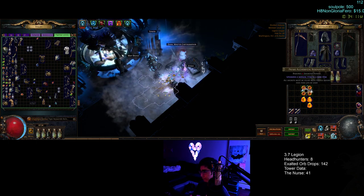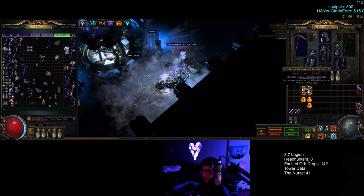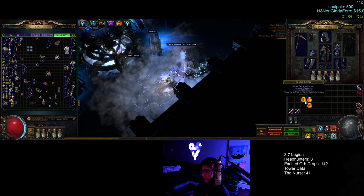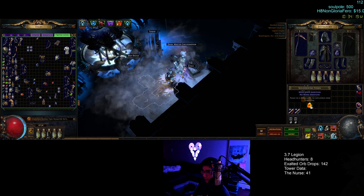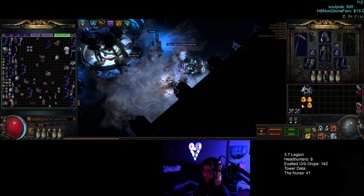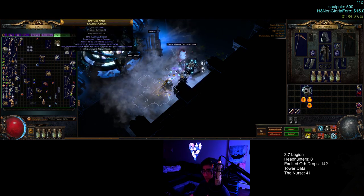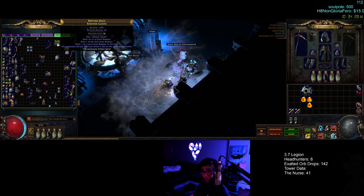So to recap: use a resonator of any type matching the color of the gloves, and frigid, metallic, and shattering fossils are what I recommend. If you want to splurge a little bit more, add a hollow fossil. These gloves took only two attempts — pretty darn good, very exciting.